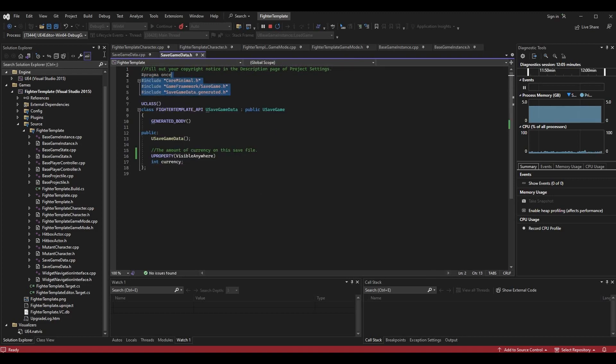Once you have created that, let's step inside those files. Starting with SaveGameData.h - everything with the includes, class, and generated body already exists. Everything I have highlighted on screen is what I've added, and that's all we need today. First I'm going to write public and make a constructor. Technically you don't need a constructor, but a constructor is very good for all classes - without one we won't have default values for our variables. We set default values in the constructor, so make a function with the same name as your class.